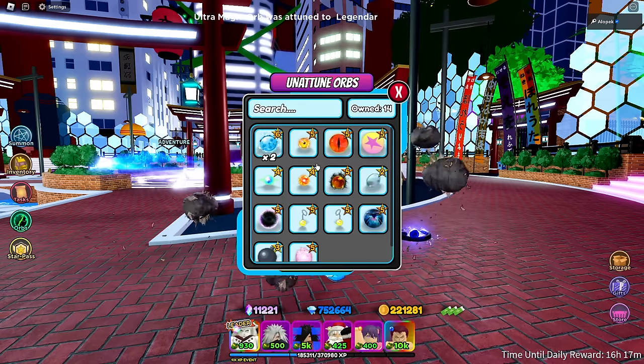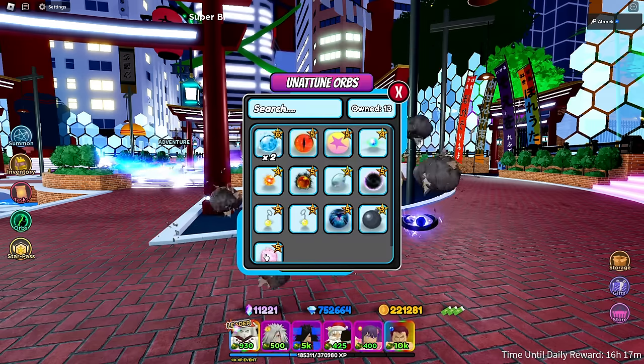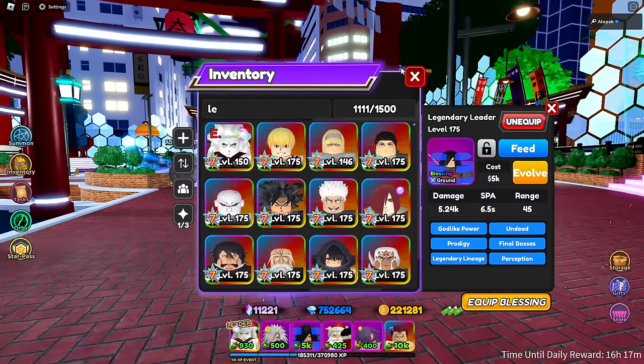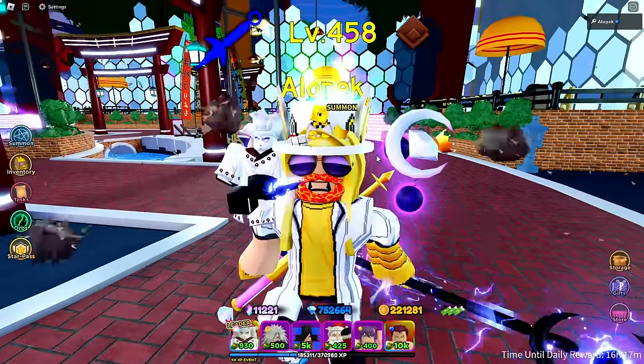I'll do the super blue eye orb — I'm gonna give the second best one, legendary leader, and then somebody has a super — I'm gonna leave that one on him, and we'll have the other one go raw. Let's go into infinite mode and see how far we can get with just the Moderas.